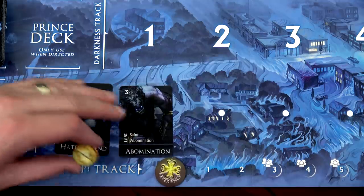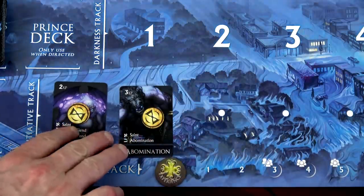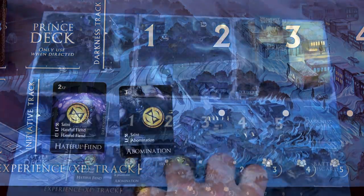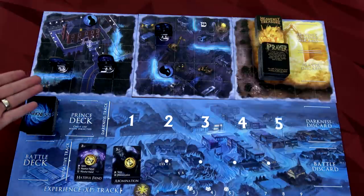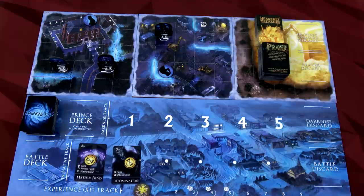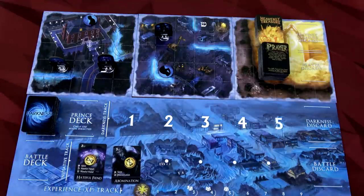We also have our initiative track down here, and we've placed our demons in order from left to right, with one action marker on each of them since they'll each gain one action when they activate. We have our experience tracker down here - we'll start at zero. If you want more of a challenge, they have three levels of difficulty where you give the demons talent cards, but you also start with your angels having a level up as well. I'm playing on the Adventure mode, which is the basic mode - this is the way to start. It's a challenge enough, especially since I haven't had a ton of time to play the game.